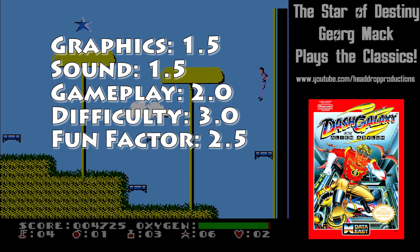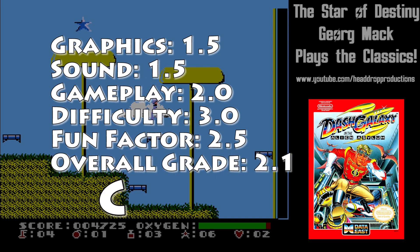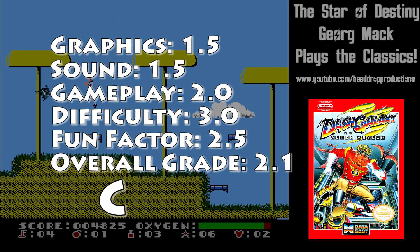Fun Factor gets a 2.5. I actually kind of enjoyed this game. Is it my favorite? Would I play it again? Well, no, but it wasn't terrible. Overall, Dash Galaxy and the Alien Asylum earns a 2.1 and gets a C. This was a better game than I was expecting, but overall, totally average.